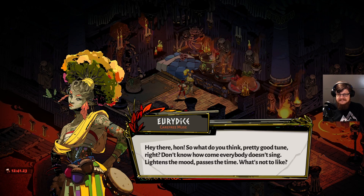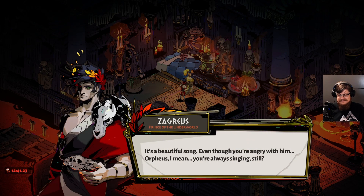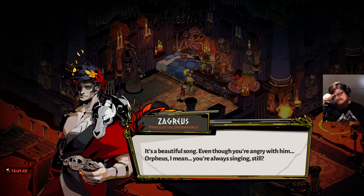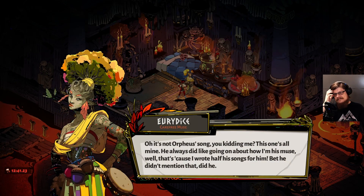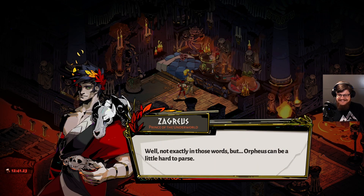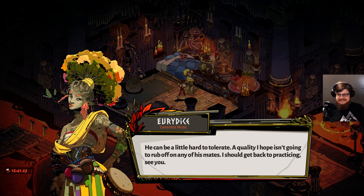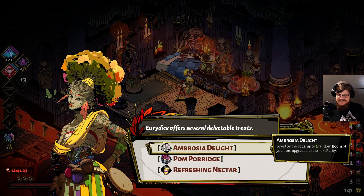[Eurydice:] So what do you think? Pretty good tune, right? Don't know how come everybody doesn't sing — lightens the mood, passes the time, what's not to like? [Zagreus:] It's a beautiful song. Even though you're angry with him — Orpheus, I mean — you're always singing still. [Eurydice:] Oh, it's not Orpheus' song — this one's all mine. He always did like going on about how I'm his muse. Well, that's because I wrote half his songs for him. Bet he didn't mention that, did he? [Zagreus:] Not exactly in those words, but Orpheus can be a little hard to read. [Eurydice:] He can be a little hard to tolerate. I should get back to practicing. See ya. She's really mad at him, huh?